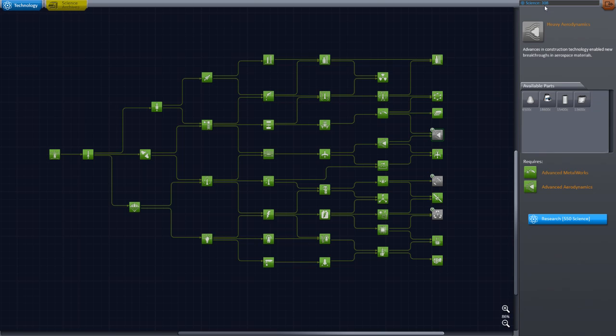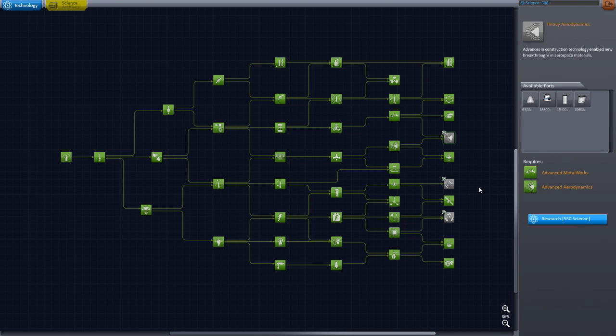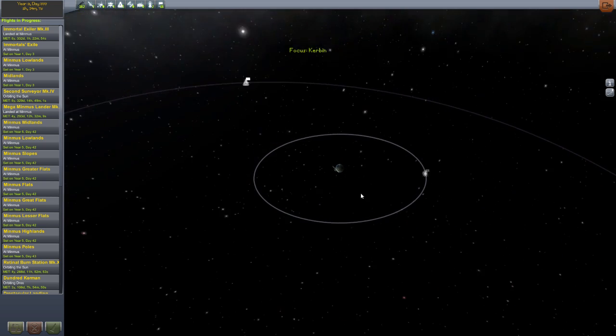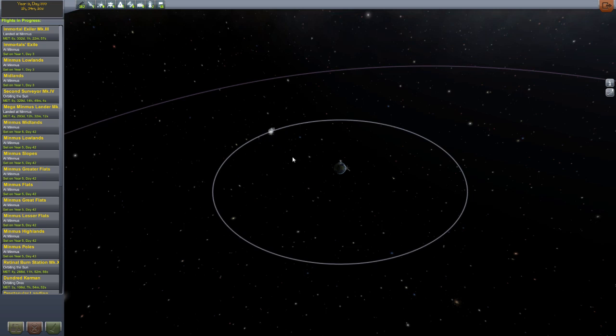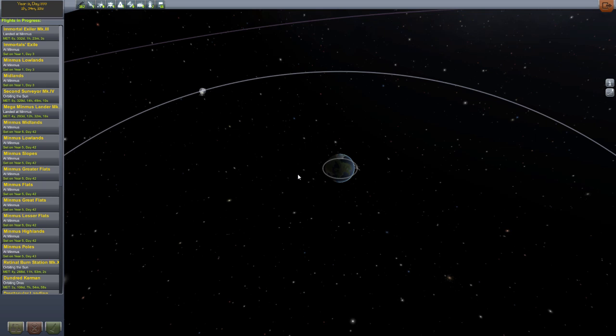I want to finish the tech tree before we leave for our super uber mission for Jewel. We also need to rescue some Kerbals — we've got a number of stranded Kerbals in various places around the entire system. We're going to launch a series of rescue missions. When I originally went to the Moon and to Minmus and all these other places, I didn't always have all the available science equipment, particularly the Gravioli detector. So when we go to rescue some guys, we're going to hopefully get a little bit of extra science along the way.